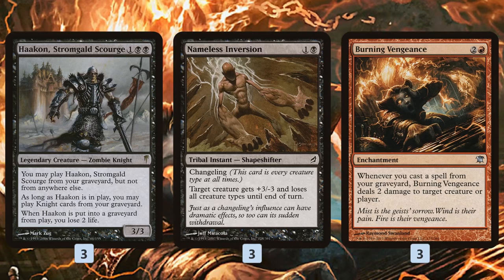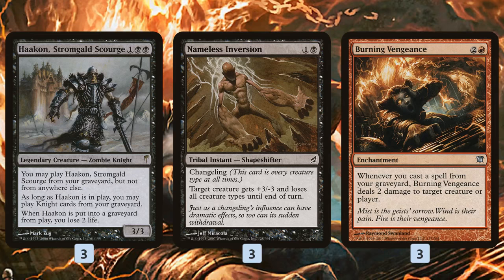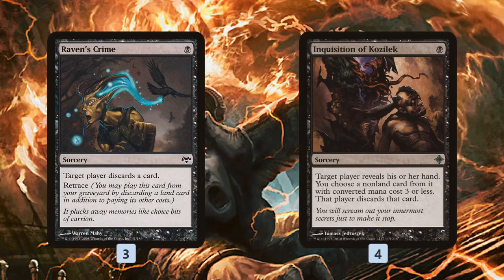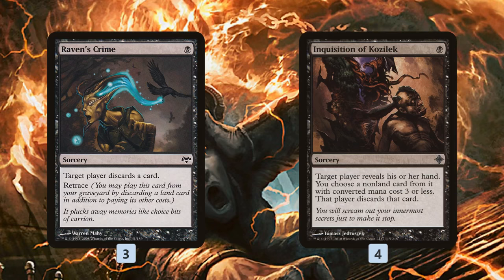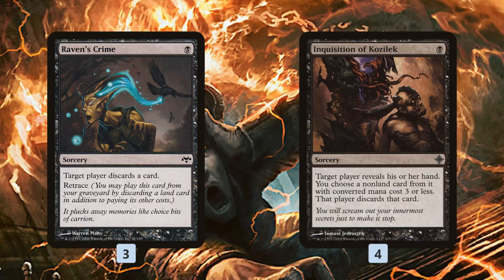That's the main plan of the deck, but we also have synergies built around it. Plan 2 is how do we actually get Hakann into our graveyard — and we have a bunch of different ways. First off, we have discard, and most of the time we want to target these spells at our opponent: Raven's Crime, Inquisition of Kozilek. However, if we want to, on turn 1 we can always Raven's Crime ourselves, Inquisition ourselves, get Hakann in our graveyard, because once it's in there it'll just keep going back and forth out of the graveyard, and future copies of these cards we can throw at our opponent.